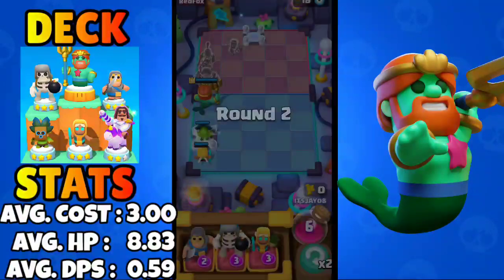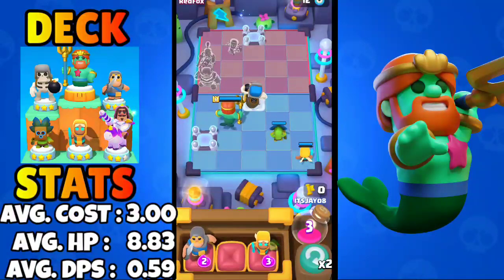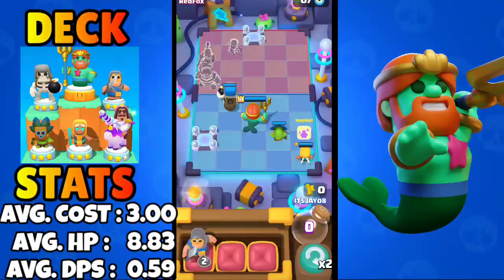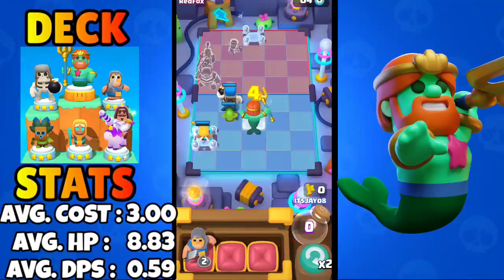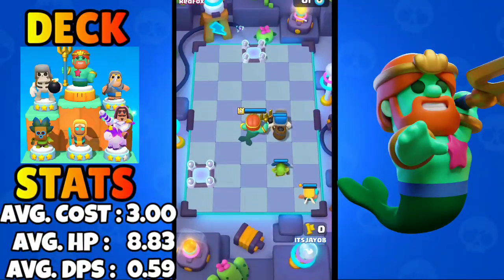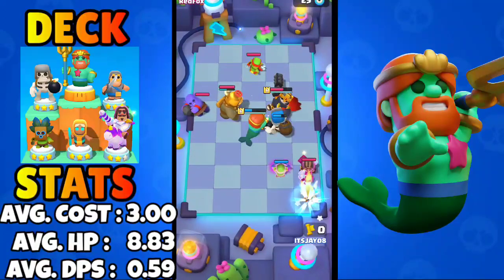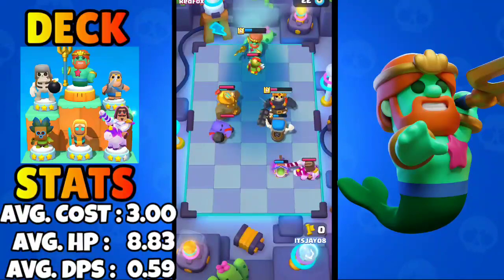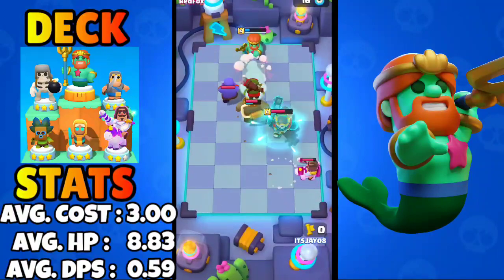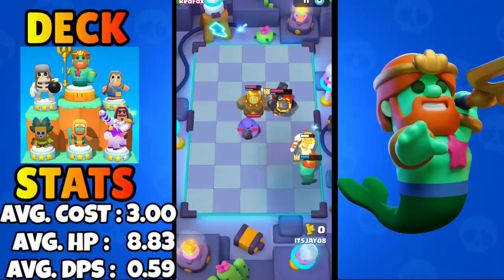For the next round the Giant Skeleton is a decent option as it helps the Dart Goblin ramp up easily. We'll play the Healing Ranger on the energy tile. We got damaged by the Prince again and our Healing Ranger went down — there's no shot we win this round. The Wave Master won't do anything special this time so yeah we lose because our Healing Ranger was down.